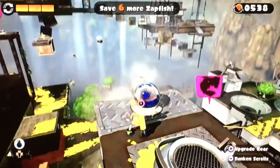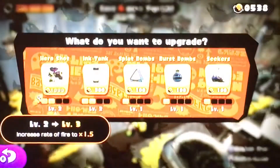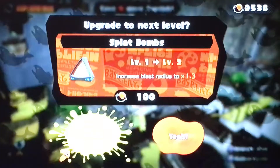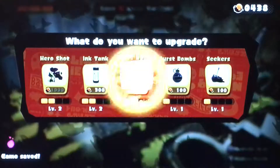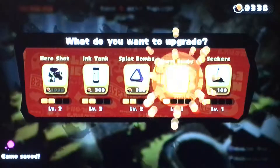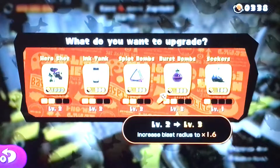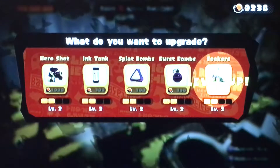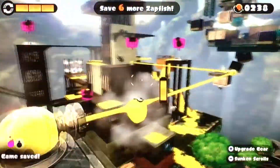There you go. Let's do a quick upgrade and see what we have. Let's upgrade the bombs. Each time we upgrade them we change color — they just went from blue to pink. It's gonna look purple but nah, it's pink.